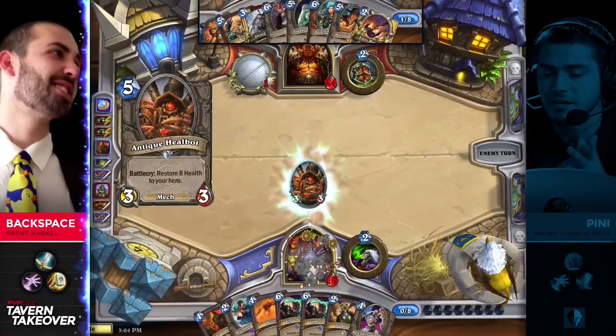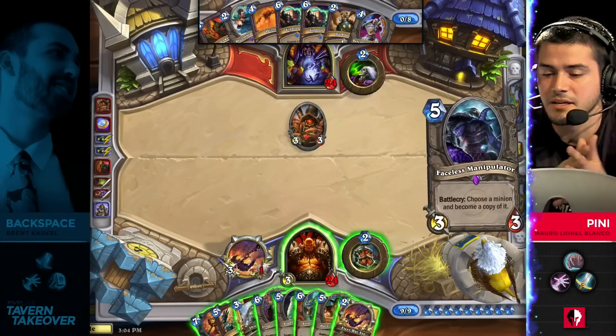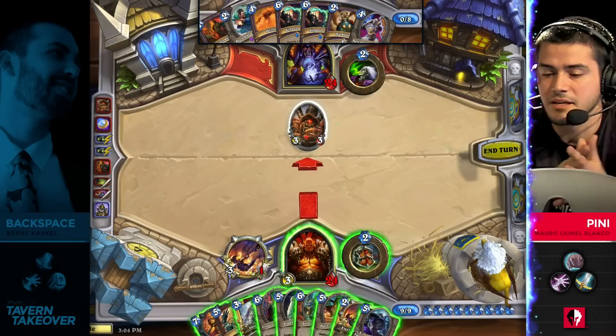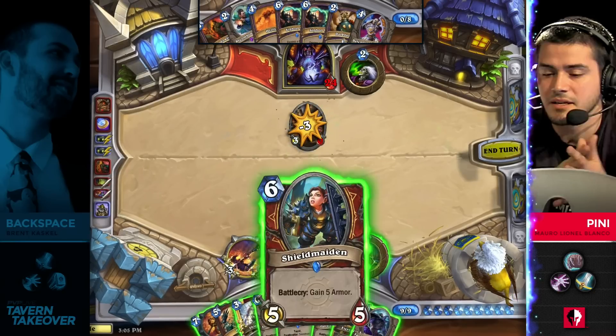We actually haven't seen Recombobulator played one time yet this tournament, so we'll see what kind of value he's going to get from that. Unfortunately, it's not going to get much here because this Fiery War Axe is going to take it out straight away. Backspace actually draws Faceless Manipulator, and this is a card we have not seen all tournament so far.